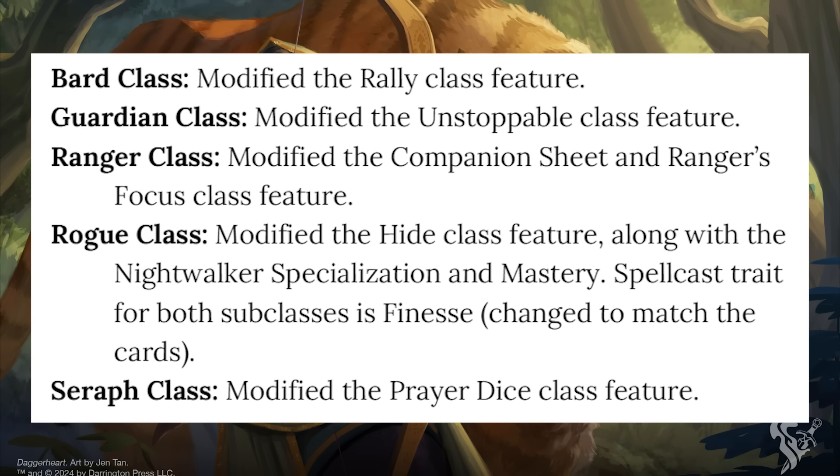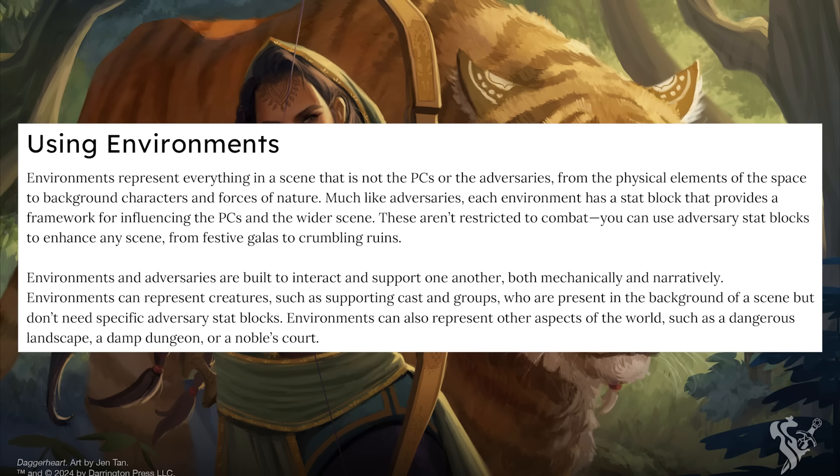Though there are many other smaller-scale changes including class feature rebalancing across the board, the last thing I wanted to talk about was actually a new inclusion: environments. Environments are anything in a scene that is not the PCs or the adversaries. Environments and adversaries are built to interact and support one another, both mechanically and narratively. What environments ultimately amount to are just locations — stat blocks for a given area designed to help the GM make a location come to life and support the running of that area.